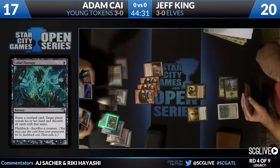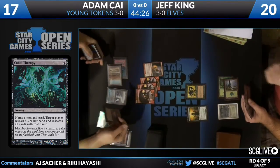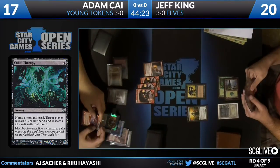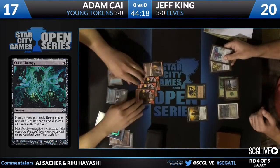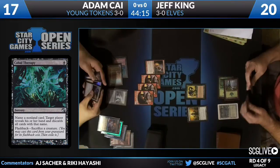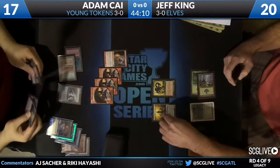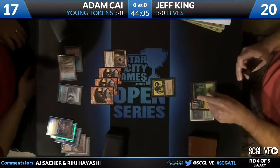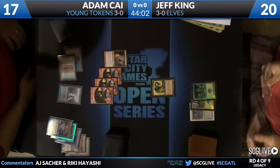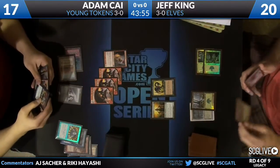So he took out the Natural Order on the front side. Is he going to go back for the Glimpse? He says he'll sacrifice the token to flash it back and get another one. He does take the Glimpse — that Therapy should be exiled right now. I'm sure we'll get there eventually. And the Elvish Visionary jumps back into Jeff King's hand so that he can draw another card. Exile the Therapy. Recast Visionary, Cantrip.